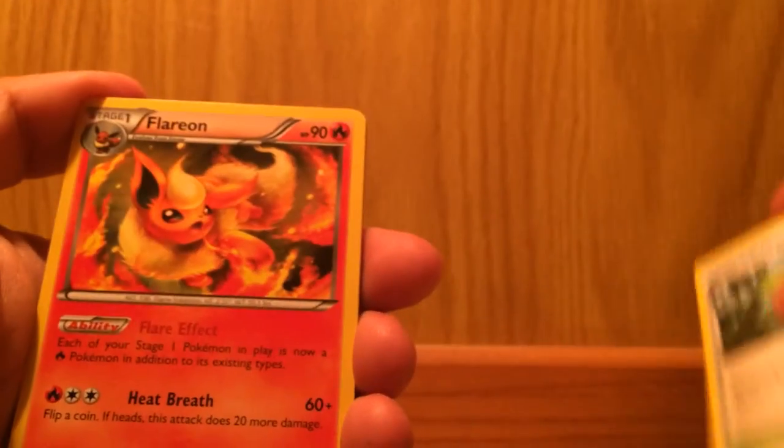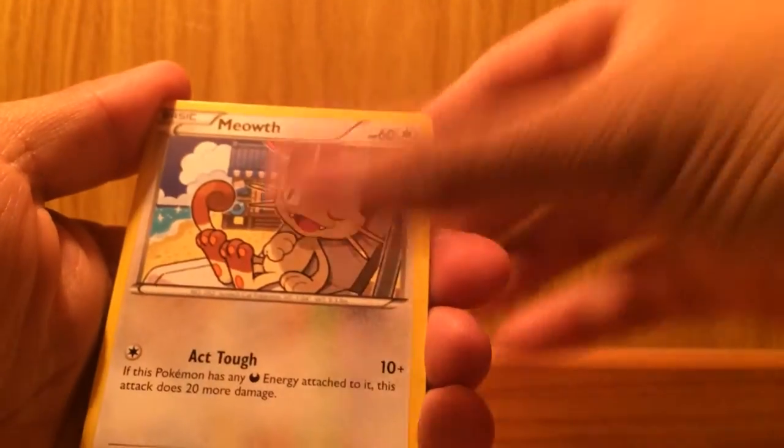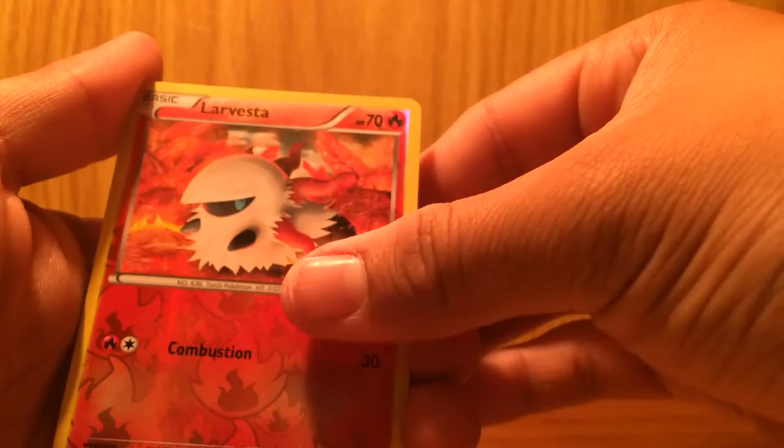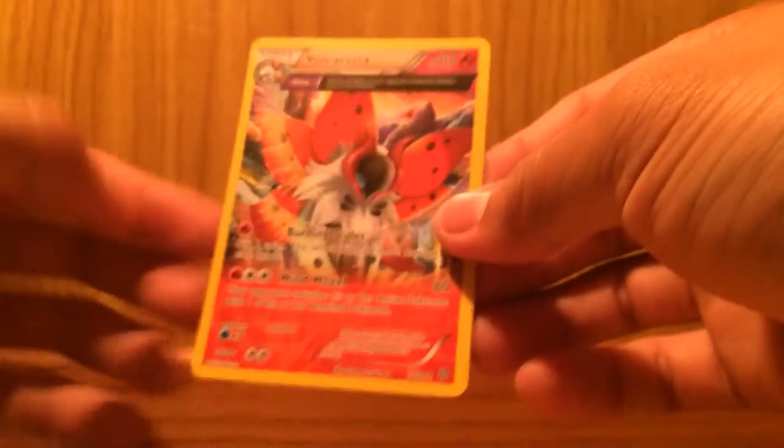One more — I already have them stacked up front. I saw some there. Here we go: Lostlorn Forest, Forest of Giant Plants, Flareon, Beldum, Goomy, Meowth, Larvesta, Cottonee reverse holo, Larvesta — and hey, Volcarona Ancient Trait! Not bad. We have a few of these. At least one more yet, Ancient Origins — don't let me down.